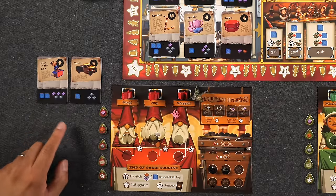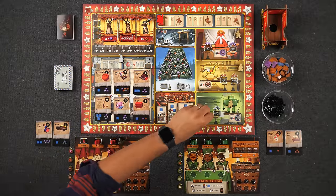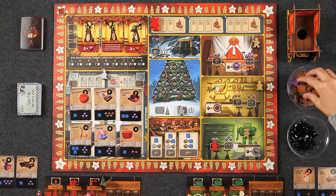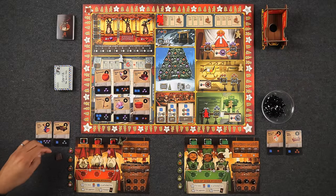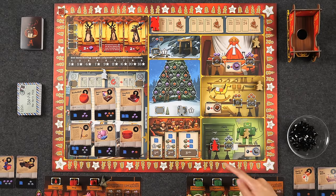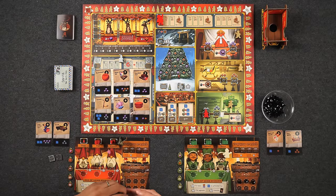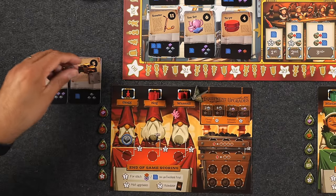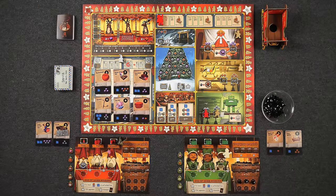Day One begins. Naveen sees he has both a truck and a jack-in-the-box requiring metal, so he sends Glog to the metal shop. That costs one coal and gets two metal. He also spends an additional coal to take the metal training token, which he assigns to Glog metal-side up. He places the two metal on his truck, and the metal shop gets blocked off for the second player. Monique then sends Mistletoe to the two-coal wood spot, paying two coal to get three wood. She uses two wood to unlock her first coal cart upgrade — removing it and gaining three extra coal cart spaces — then assigns one wood to the deck of cards toy. She also spends one additional coal for a training token, assigning it to Mistletoe wood-side up.